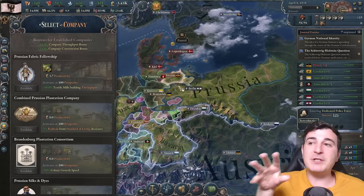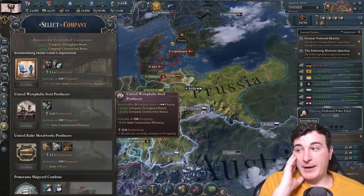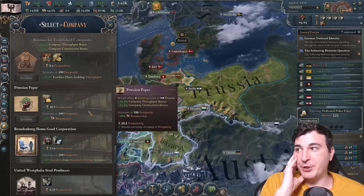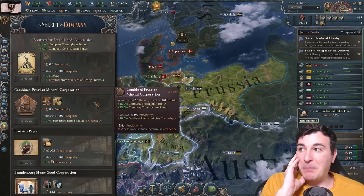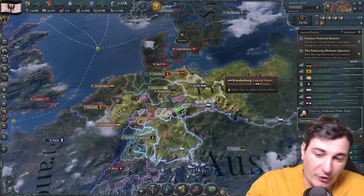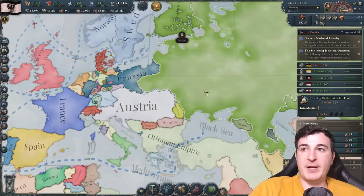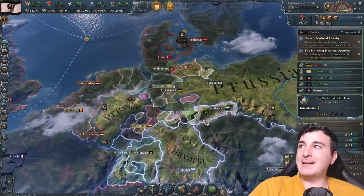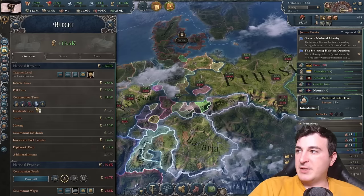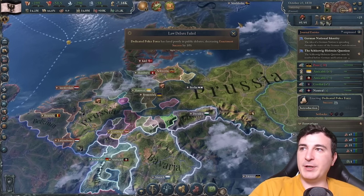Since we are able to get two companies from pretty much 1838, which is insanely fast, there are so many options — I like the United Westphalian Steel Producers, the Brandenburg HomeGoods Corporation, the Prussian Paper, the Combined Prussian Mineral Corporations. It's just a matter of whichever we get the 10 buildings built first. Russia wants a defensive pact — okay, I don't mind a defensive pact. And a trade agreement too? They absolutely love me. I'm going to remove the consumption tax on wine so people can enjoy some wine.